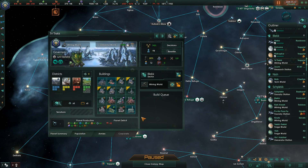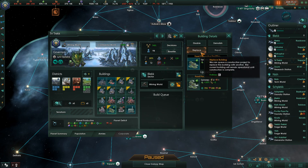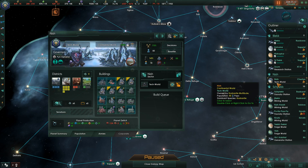This is allegedly a mining world - heavy on the allegedly. It's a very strange world. We may want to re-evaluate what this world actually does. We can't replace this with a mining designation. We need housing here, so the first thing we do is remove the food processing facility and replace that with a hive warren. That'll do.